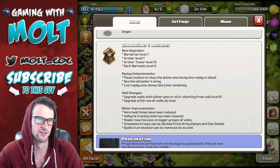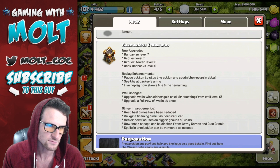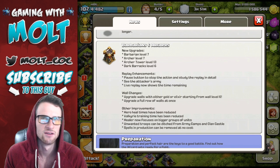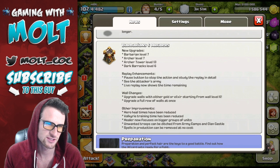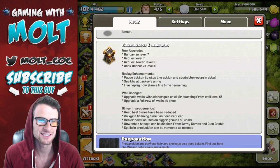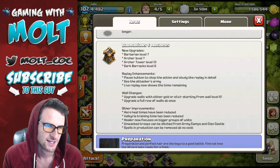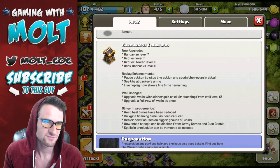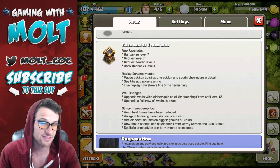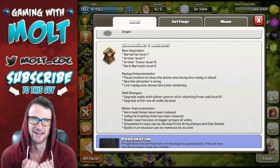Wall upgrades — you can upgrade with gold or elixir starting from wall level 6, that's cool. You can upgrade a full level of walls at once. Hero heal time has been reduced — that's so good. Valkyrie training time has been reduced. Healer now focuses on bigger groups of units — wow, we've been asking for that for a really long time. Unwanted troops can be ditched from the army camp and clan castle, and spells in production can be removed at no cost — thank you!